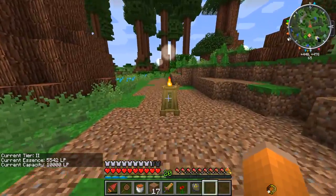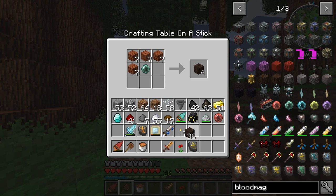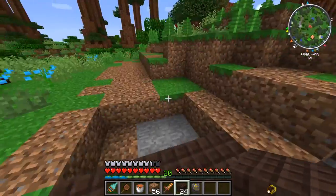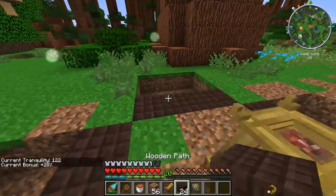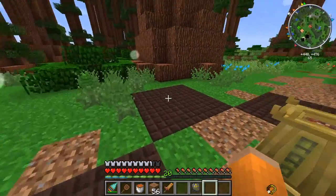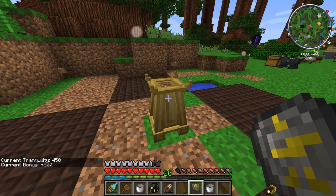With the apprentice blood orb and some planks, we can craft some wooden paths. I think 36 is exactly the amount I need. You'll see now if we set up some wooden paths like this, making sure they're on the same level and branching out, we have a 28% bonus and tranquility of 122. Setting all these down gives us a 45% bonus. It applies a bonus to how much blood you sacrifice in your altar, but even this can be upgraded even more. There are many things you can use to boost the tranquility — say if we go ahead and add a water block here, it got boosted to 450 tranquility with a bonus of 50%.